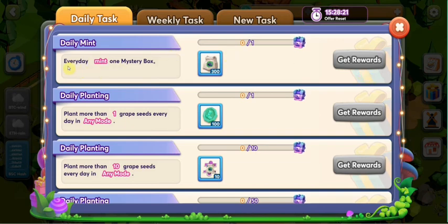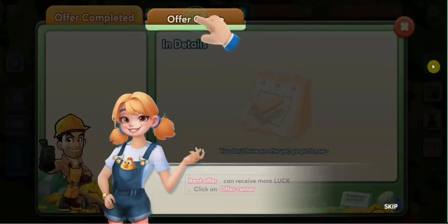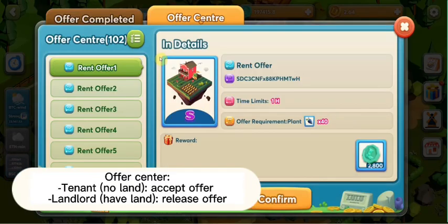For example, if every day you mint one mysterious box, you can receive the seed. For the offer center, please click in here.